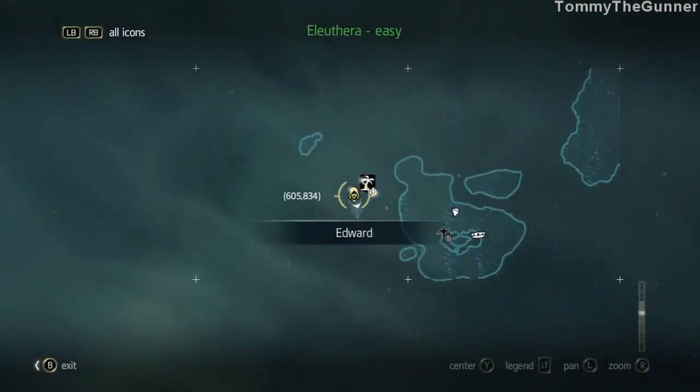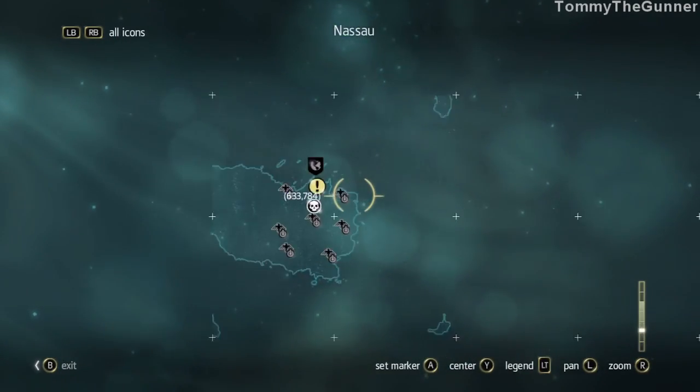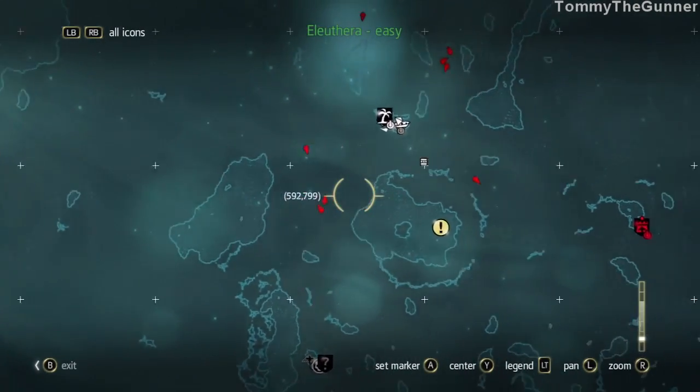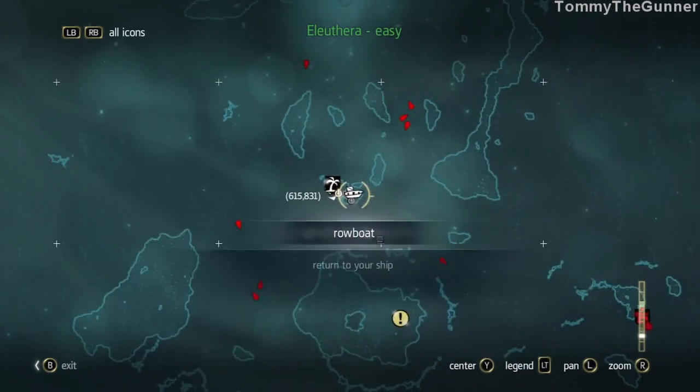Now what is this island up ahead? That's our destination — it has got a lot of viewpoints, so it looks like it's going to be some sort of civilization as well. And we've got some naval drops up ahead as well.